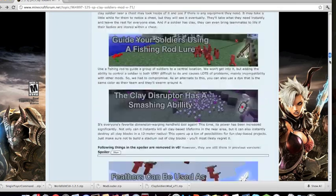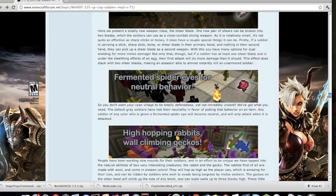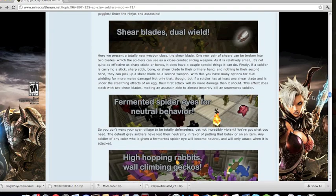Slime balls will make them walk faster if they use them. They can also wield shear blades, which is pretty cool — let's see how much damage it does dual-wielding.